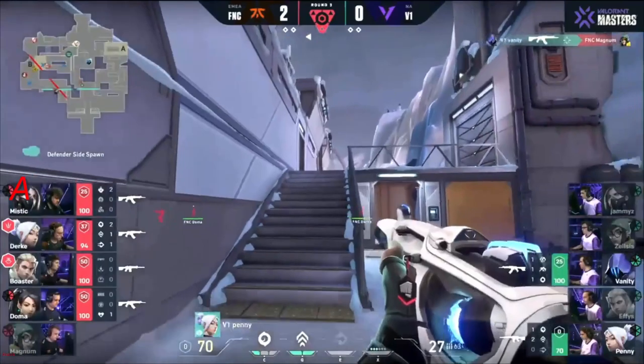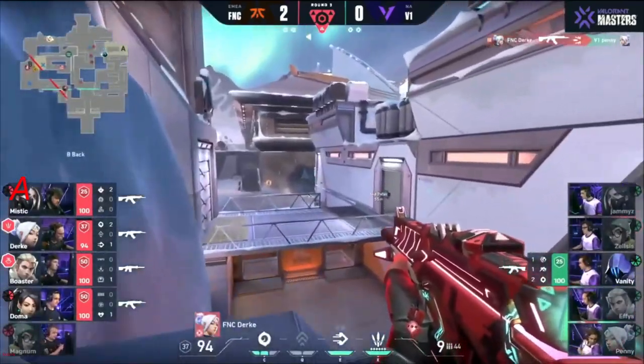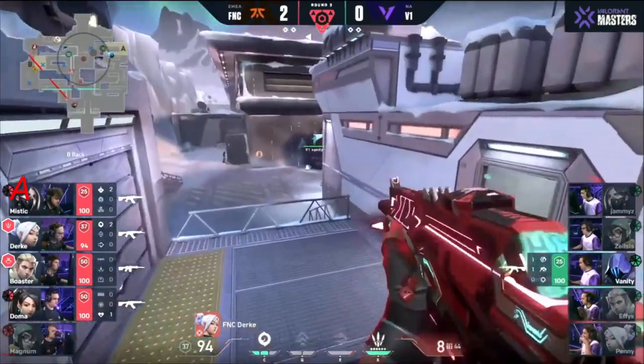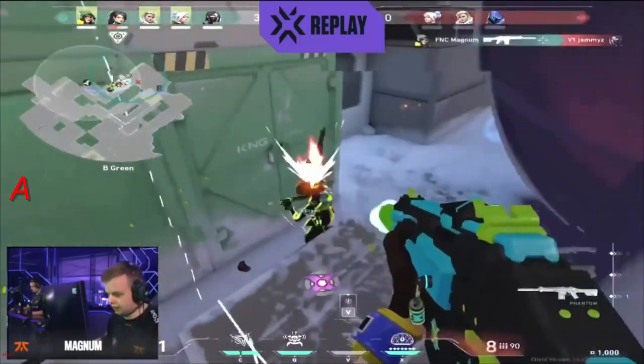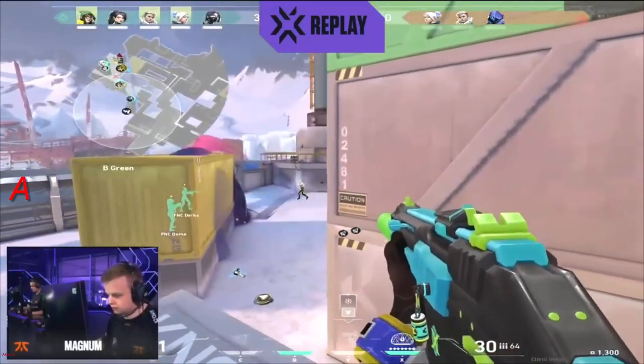Magnum gets him — so that's Magnum gone, but this is a fallback. At least they bought themselves some time. Durka quickly on the hunt, removes the rifle from Penny. But they're keeping clean rounds, being so meticulous in post-plants, using good utility early. This looks like a solid Fanatic showing.